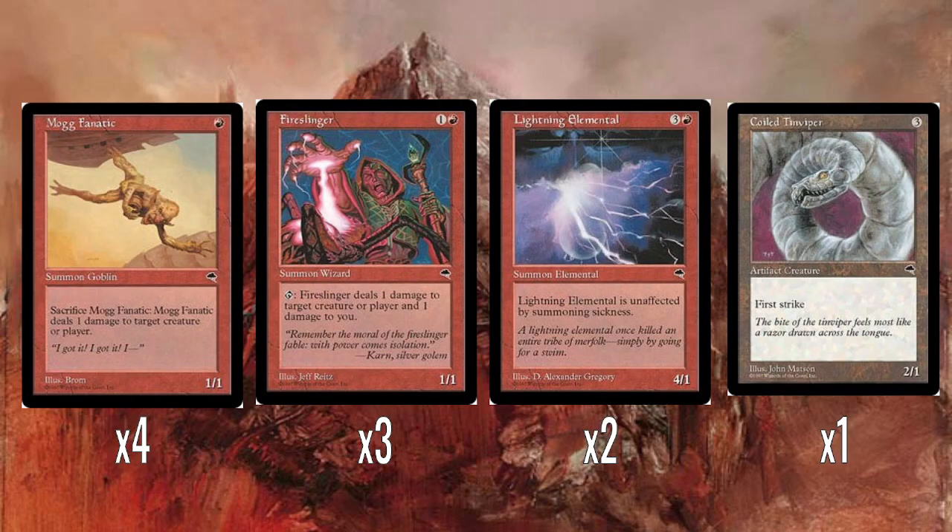Lightning Elemental, 4/1 Haste. It's fine. I'm going to go on a little tangent about the art. I always thought the Kev Walker art — the big creature made out of lightning coming across a volcano — was always the art. But it's not. Apparently this was the original art, and it doesn't really look like a creature, but it's fine. Small tangent there, but I just really wanted to talk about the art.